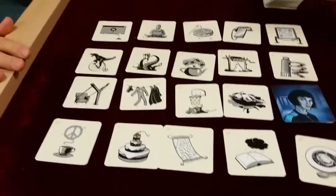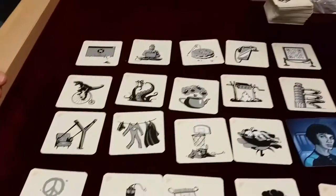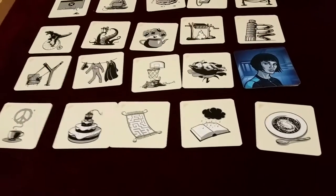The original Codenames is also good. I like the pictures in this — I think they're quite cleverly devised. They have double meanings; there are many meanings within most of them. It's about finding those meanings, finding a single word that will link many pictures together. It's hard. I don't know if it's harder or easier than the original Codenames — it's different.